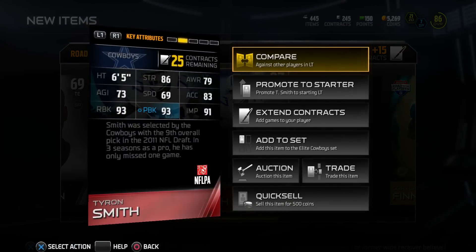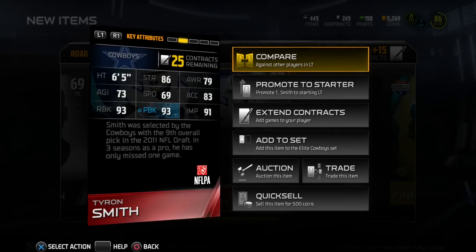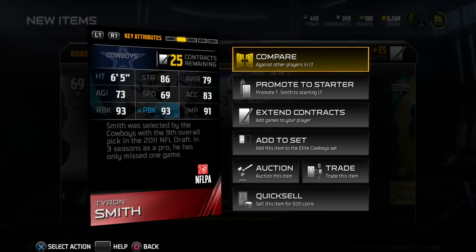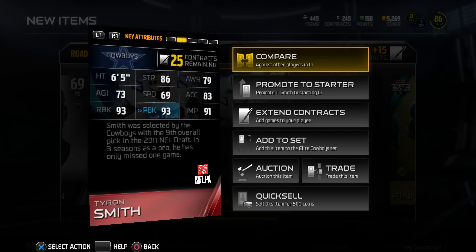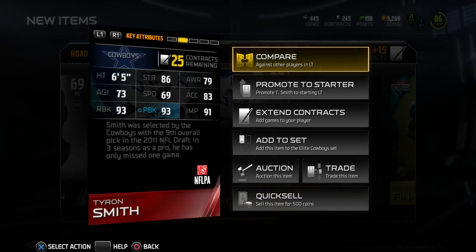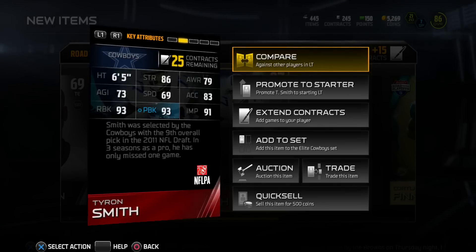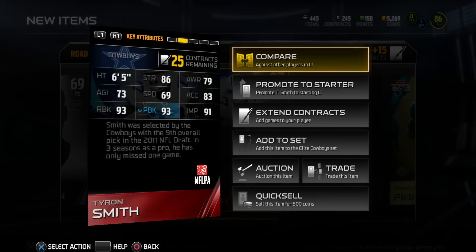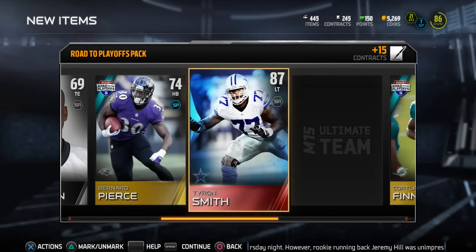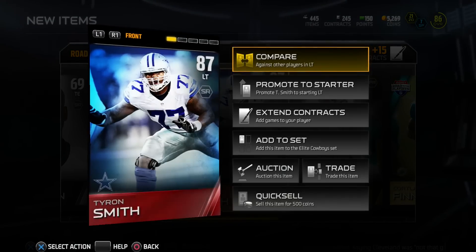He goes into the elite Cowboys set. I was planning to improve my line and he came at the right time. Tyron Smith is a deadly force on the Cowboys — one of their premier left tackles. Stats: 86 speed, 79 awareness, 73 agility, 69 speed, 83 acceleration, 93 run block, 93 pass block, 91 impact block. Really nice.